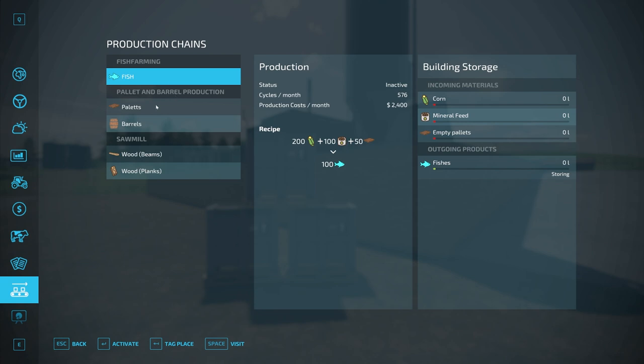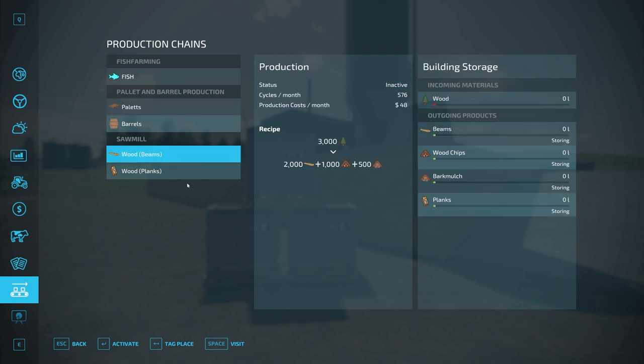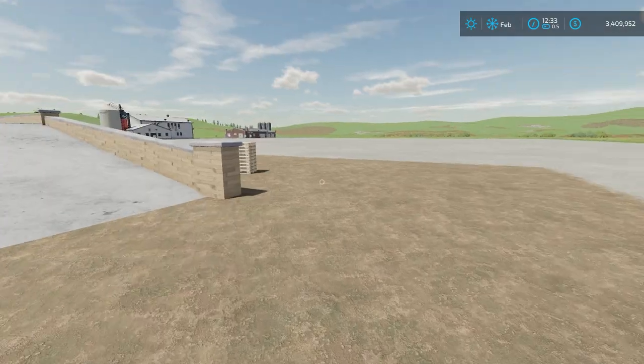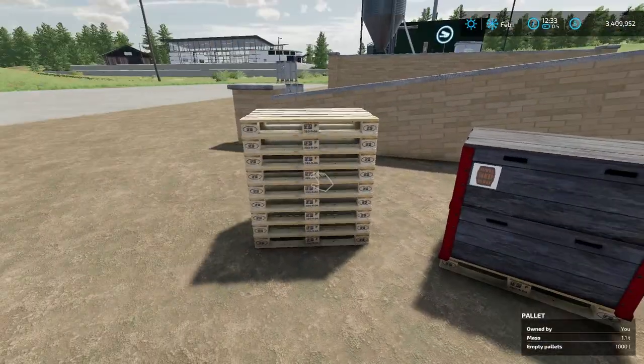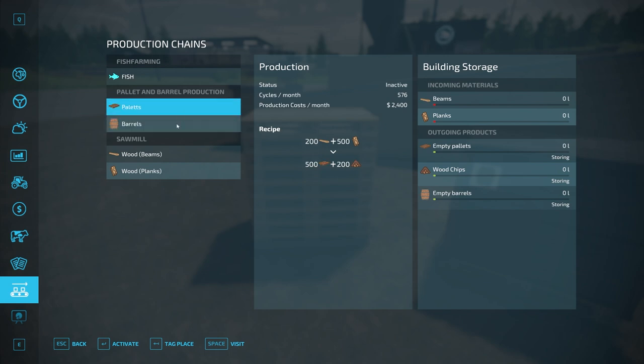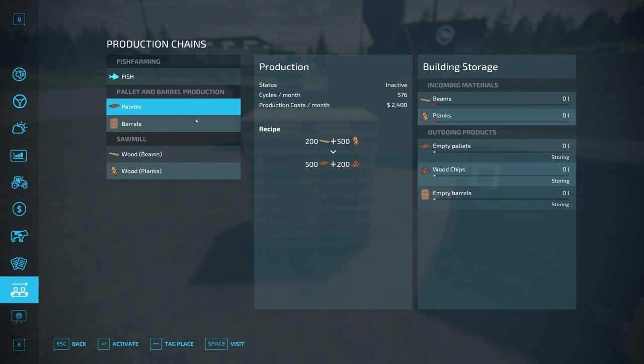If we go down to pallet and barrel production, to make these pallets you're going to need beams, which are not a base game product. So you're also going to need the Sawmill by Zatozok as well — that's the additional required mod by proxy. The pallets and productions mod will make barrels or pallets for you. You don't need barrels for the fish farm, but you do need pallets, and this is really the only way to get them.